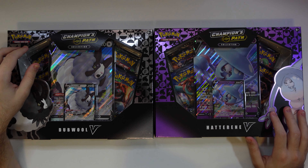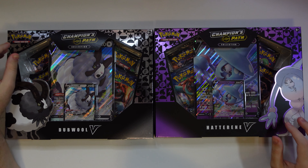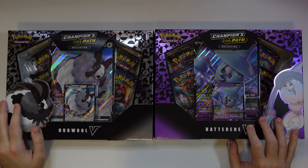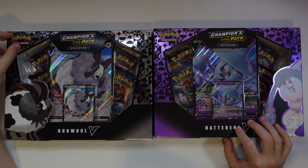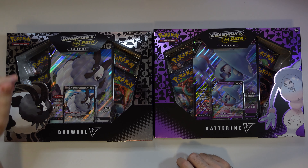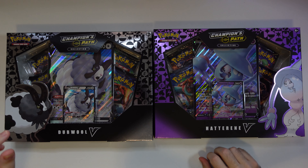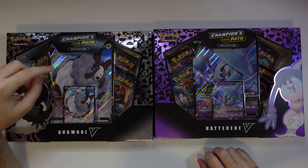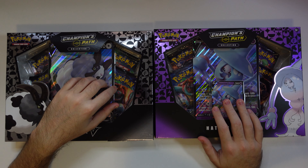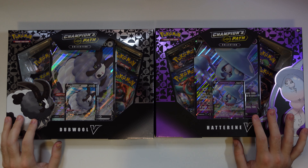I know a lot of you guys are probably thinking, but Dench, they're the same thing. And you're not wrong — the pulls from both of them are probably exactly the same. So I'm a Champion's Path fan right here. But anyway, we're going to see which one has the best pulls. Drop in the comments which one you think is going to be the best. I'm going for the double — I think he's going to pull it out. But hey, Hatterene might get it. All it takes is one Charizard and it's the best box ever. Anyway, let's crack these bad boys open, shall we?